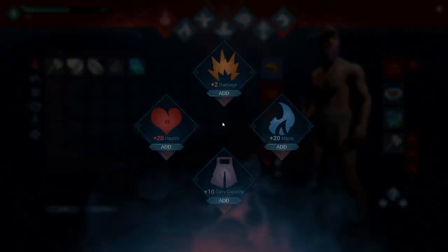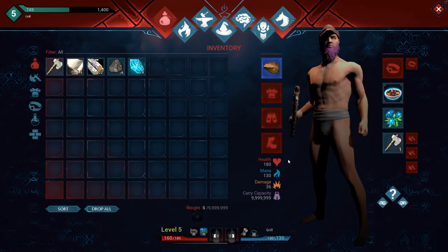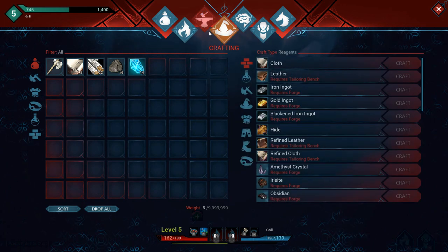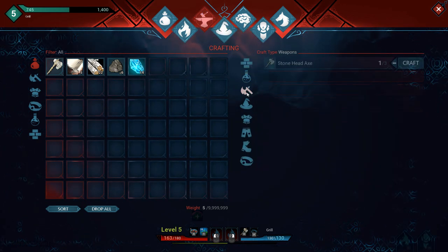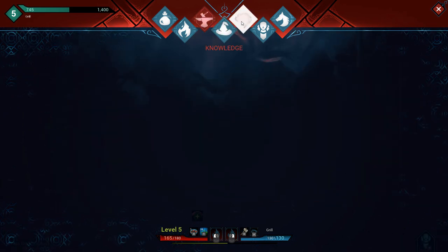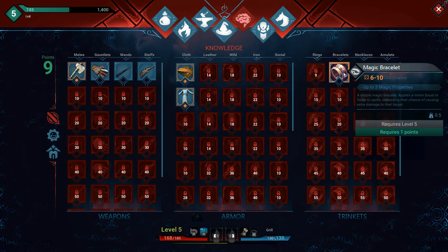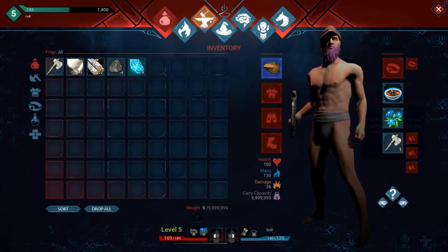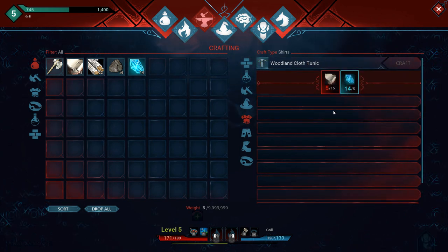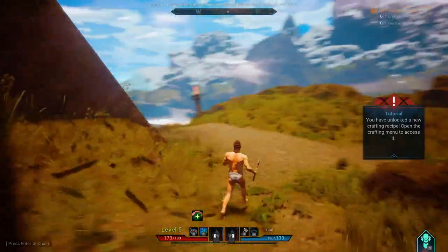Let's go back. Add health. Carrying capacity doesn't matter because I have that turned on. Give me my clothing. I can make the magic bracelet, but I don't feel like that's worth it right now. Craft that up — no, I need more cloth. Alright, let's head out and see if we can find our nature things.